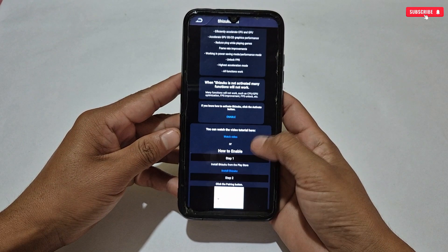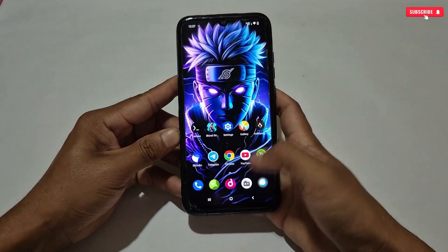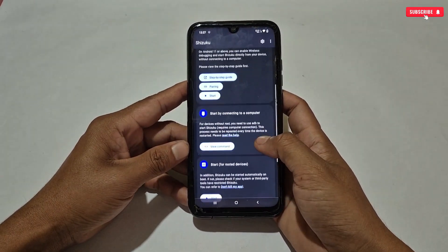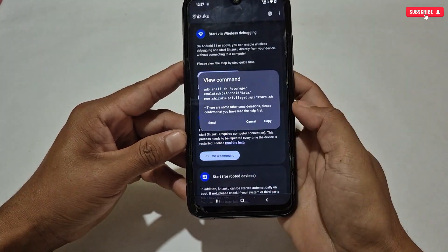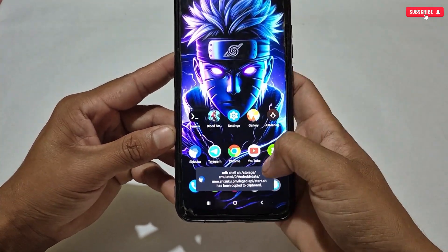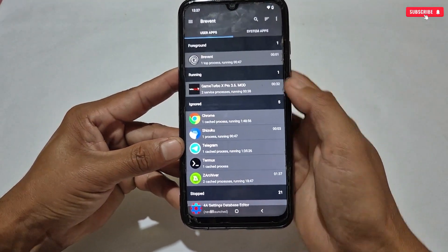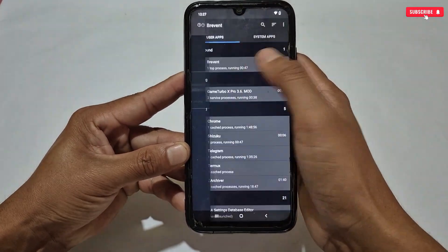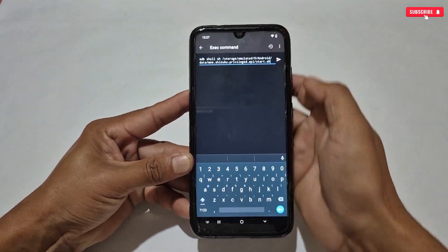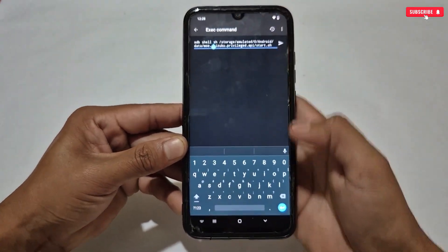The full process for running the Shizuku application is provided here — if you don't know, read and follow these steps. Open the Shizuku application. You can see that Shizuku is not running right now. I'm going to run Shizuku with the help of the Prevent application. A command has been provided — simply copy this command, then open the Prevent application and go to the Execute Command section.